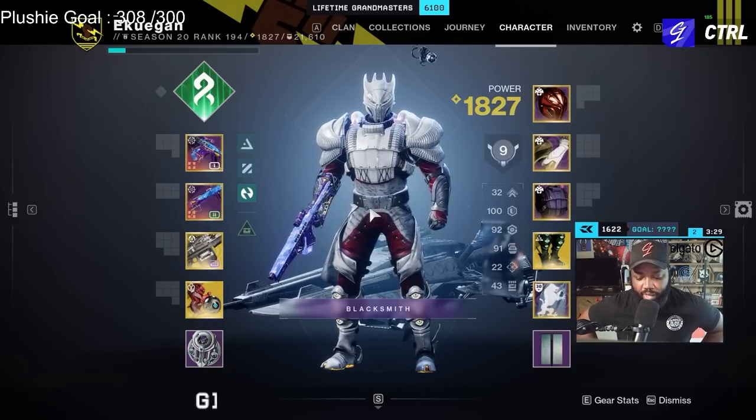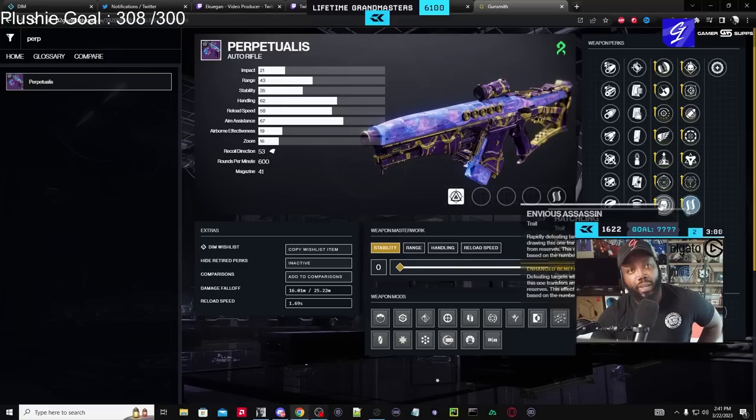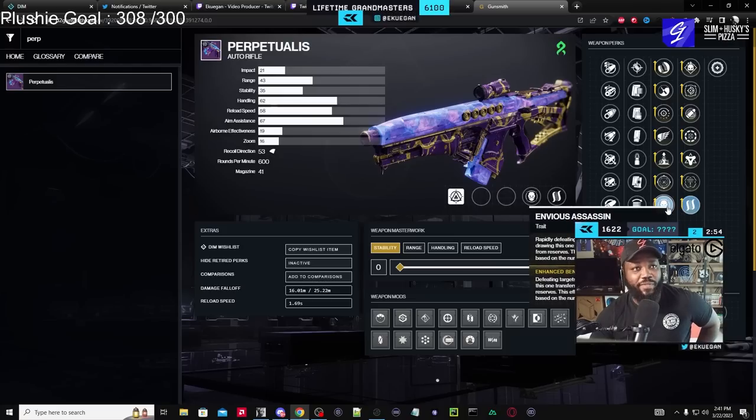If we look at Gunsmith — if you don't have a good Synchronic Roulette, I've been trying to get my hands on the Flare Magwell, Envious Assassin, Hatchling one — but if you don't have a good pair there, this I would say would be the next best option, because it also has Hatchling on there. Having Envious and Hatchling together is really nice.